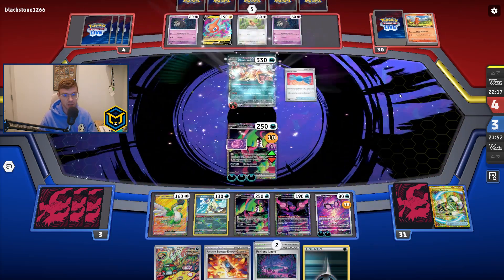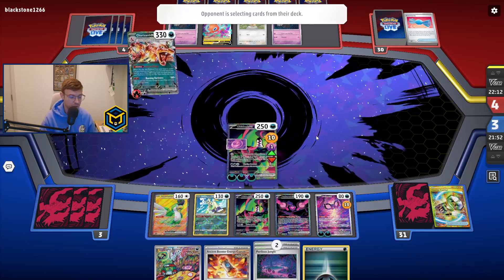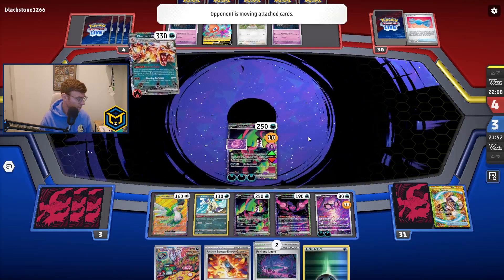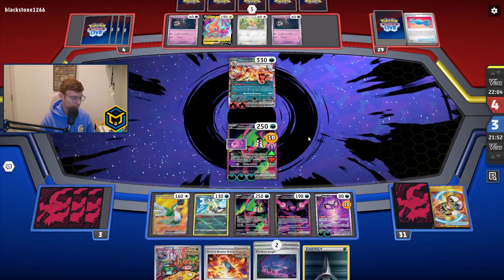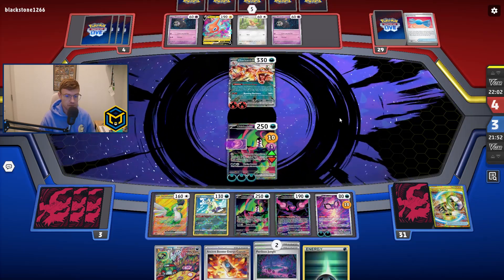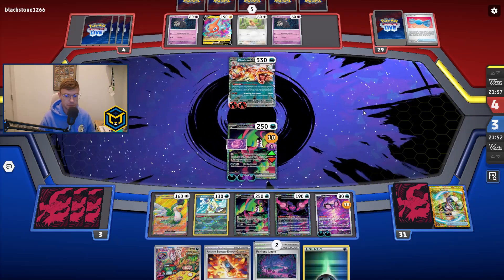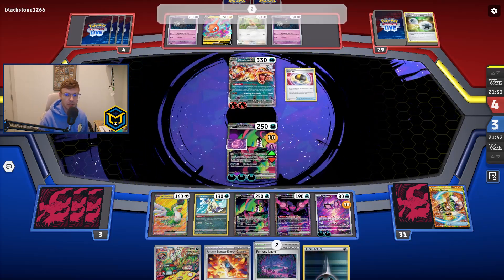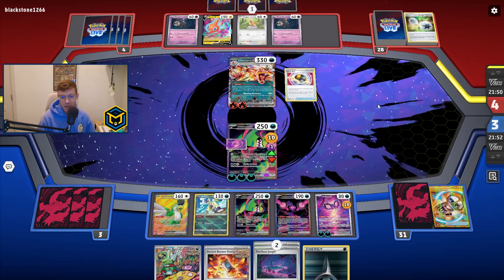There's another Charizard EX. Okidoki's going to die — it is what it is, we expect it. Ultra Ball. I'm curious if he has — okay, so Dusclops. Interesting. If he uses Dusclops here, now this is on a two-prize kind of bend.